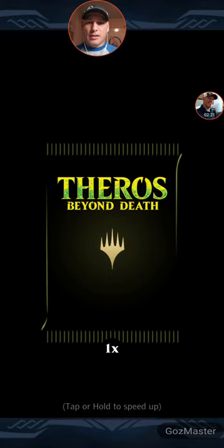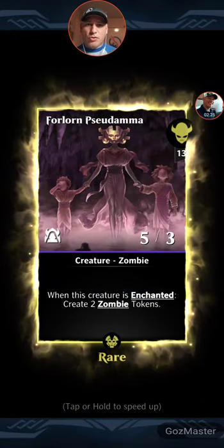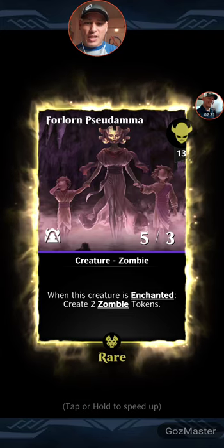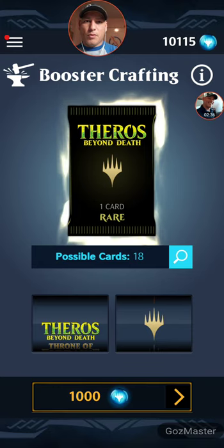All right, here's pull number one. It's a black card — Forlorn Pseudomama. When this creature is enchanted, create two zombie tokens. Interesting. Never played with that card. We'll have to give it a whirl.